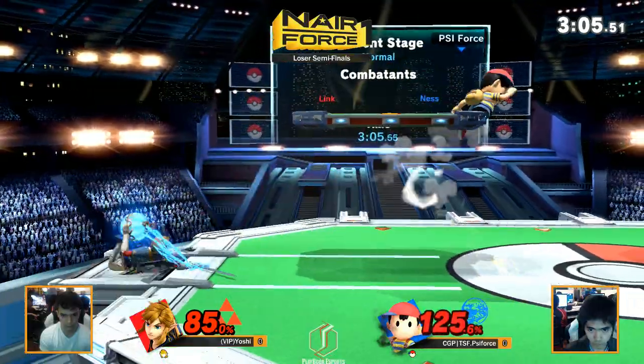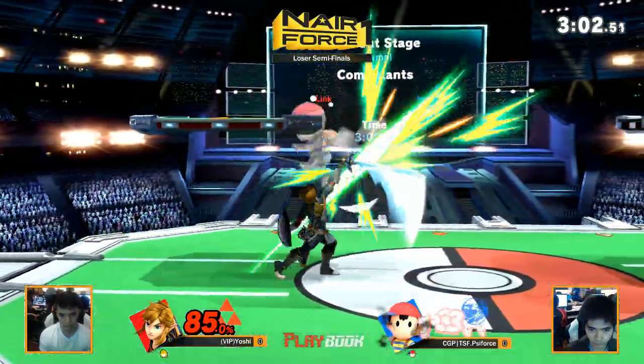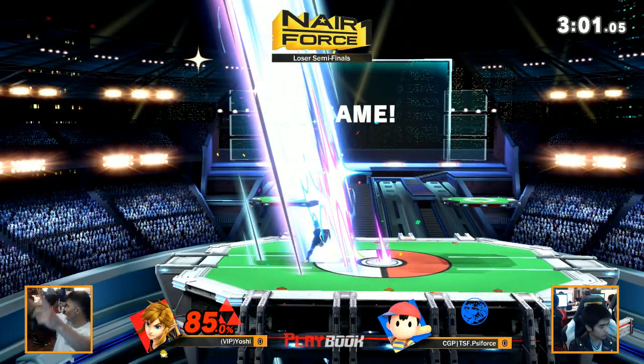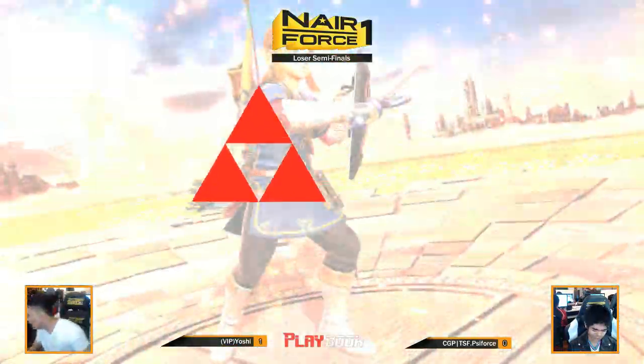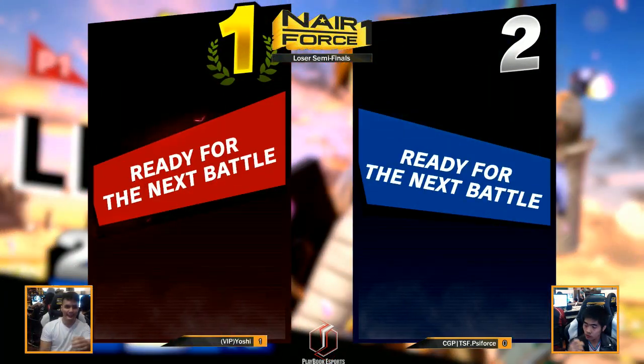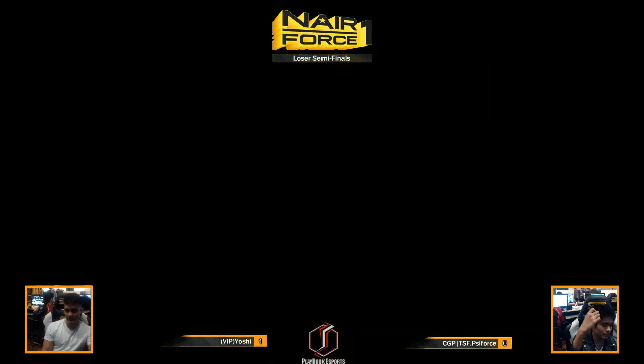F-tilt near the ledge or up tilt — I think either works for Yoshi, or up B. You said it right here — that was the fiftieth back air, guys. That was the fiftieth back air.